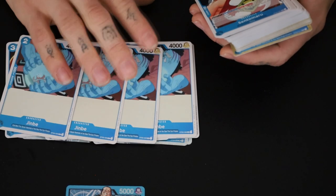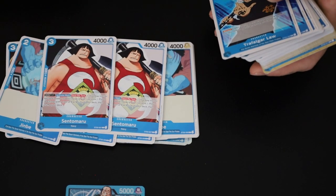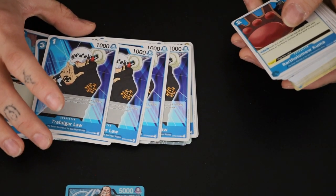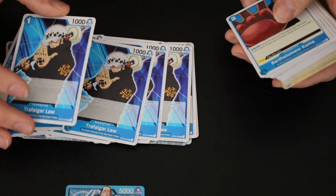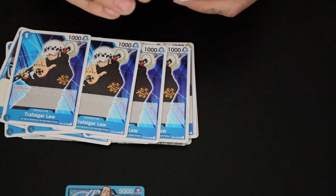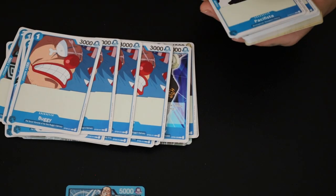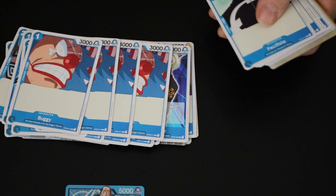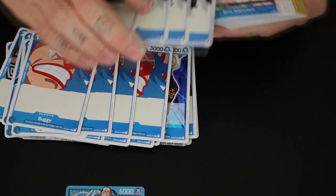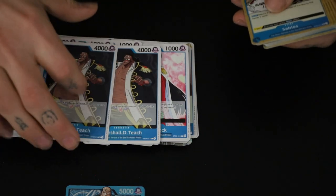We have four copies of Gin Rummy — he was in the red starter deck too. We have two copies of Sento Moro, four copies of Tara Felger — this guy was in the green structure deck too. Bartholomew Kuma — we have four copies of that. Four copies of Buggy — I like Buggy, Buggy's cool. I'm surprised Buggy didn't get a starter deck. Four copies of Pacifista, four copies of Boa Hancock, and two copies of Marshall D. Teach.